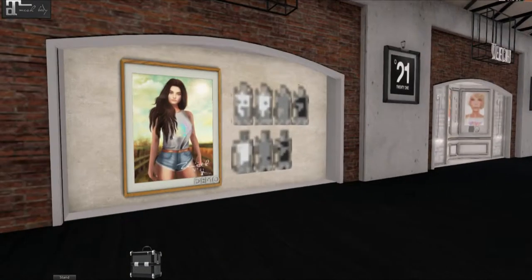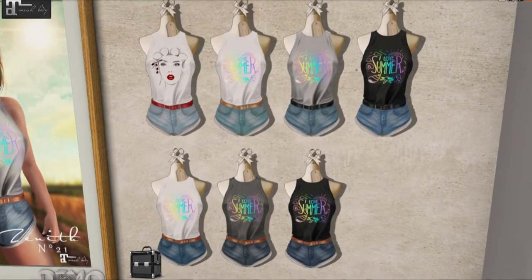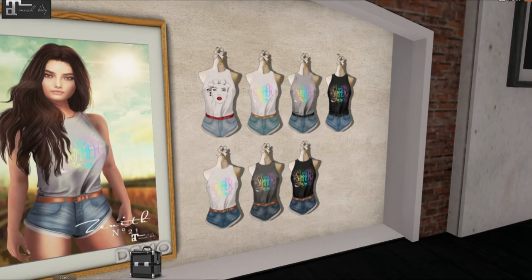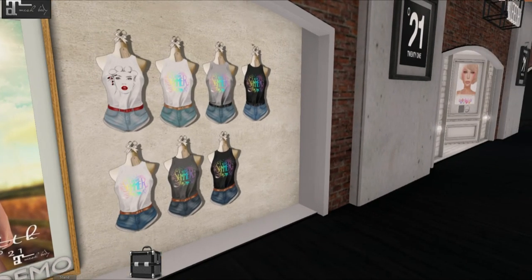We have Zenith — it's a cute tank top tucked into some shorts and they have some cool designs on them. I love summer. I wonder if they come with all these shirts.